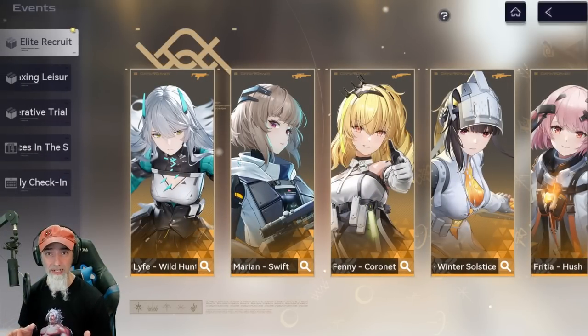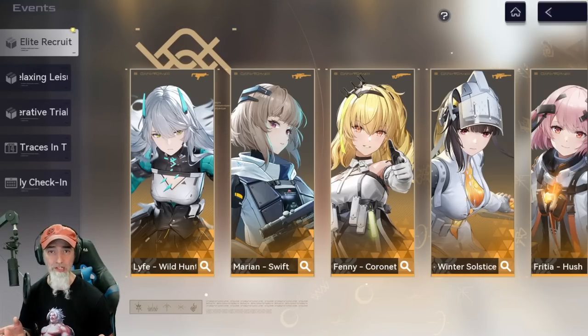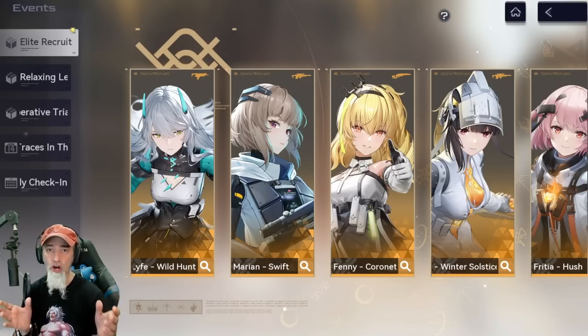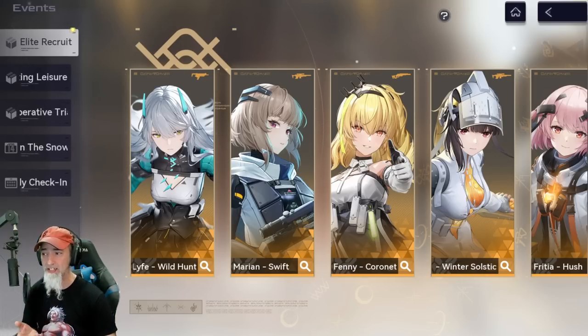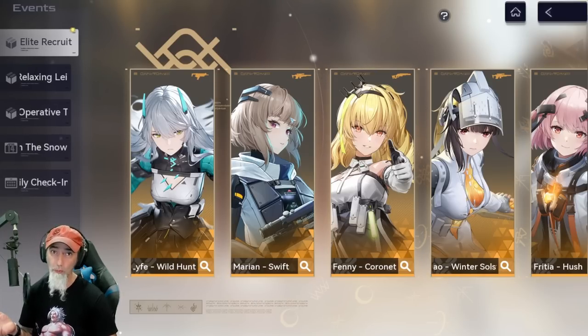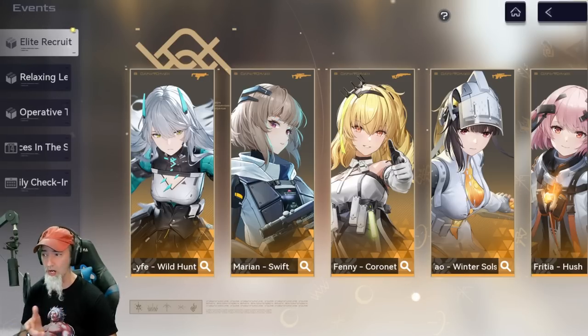Now let's talk about the selector. As always with any game, always pull for your favorites — games are about fun. No matter which of these characters you get, they're going to be amazing depending on your style. You have sniper characters, assault rifle, shotgun, and another sniper and assault rifle. Unfortunately there's no pistol here — the pistol is in the limited banner with Acacia.